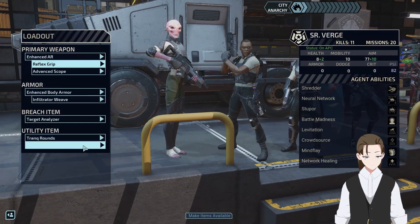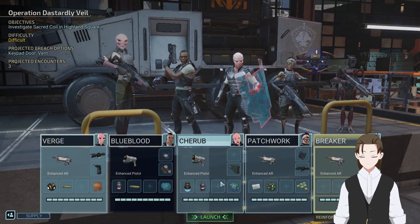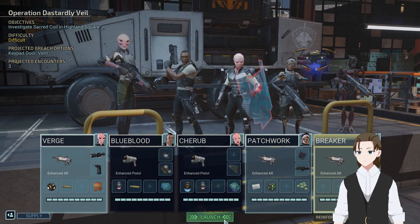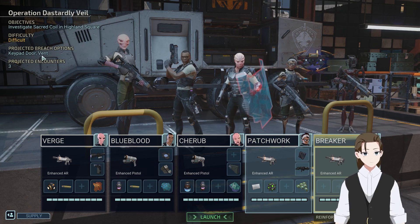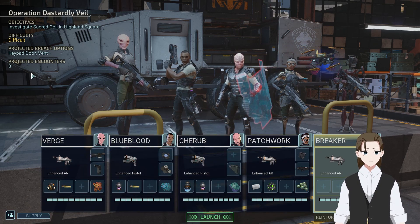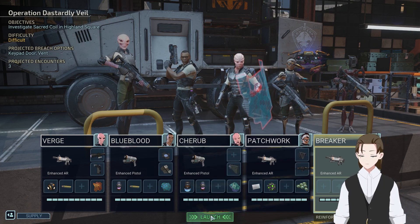Just to be sure - we have additional items. I want to launch. Wait, wait, wait - don't yet. Keypad door and vent. Okay, we have a keypad and we have a vent. Good. Three encounters - this is a long one. Operation Dastardly Veil. Let's go.